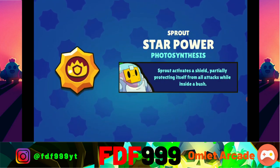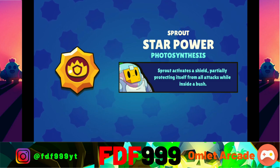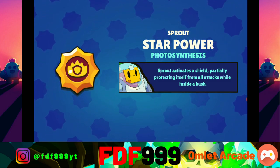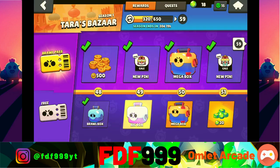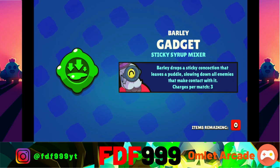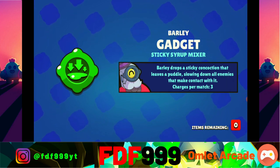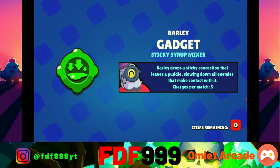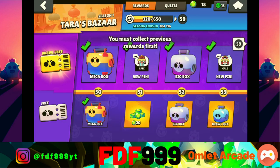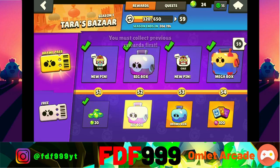We got another star power, which is Sprout's second star power. Sprout activates his shield, partially protecting himself from all attacks while inside a bush. Now let's keep going. Yeah, we got Nanny maxed out! And now we get Barley's gadget - another gadget that I really wanted to get. We're getting so much stuff here. 20 gems - really nice.